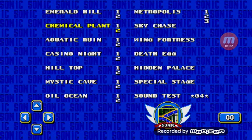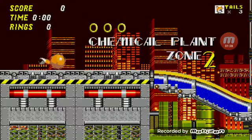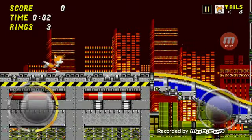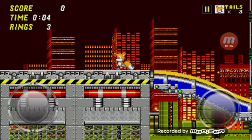Now choose any stage you want. I'm going to go for Chemical Plant. To activate debug mode itself, simply push the score, times, or rings display on the top left.